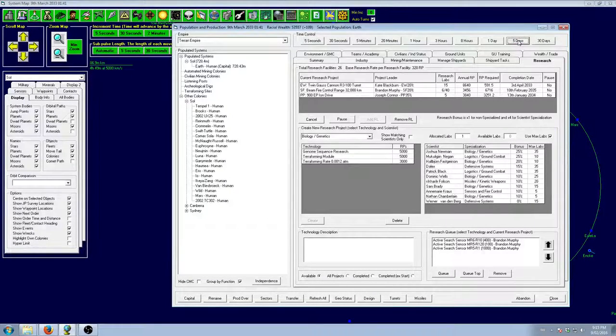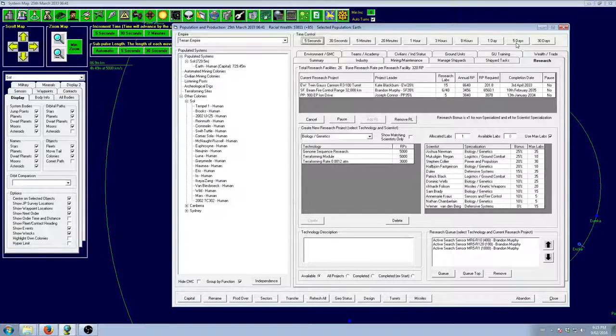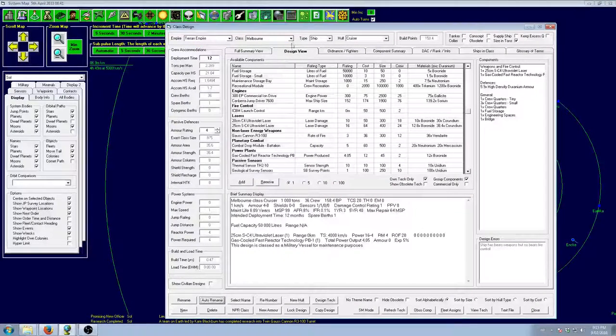I'm going to do five days to get it done. All right, there's the scout again — looks like he's going to run back home. Chugging away — Gustar is almost done. There we go, Gustar is ready. Put those labs into fire control range because we need that ASAP. I'm going to rename this to Melvin, and we are going for a frigate.